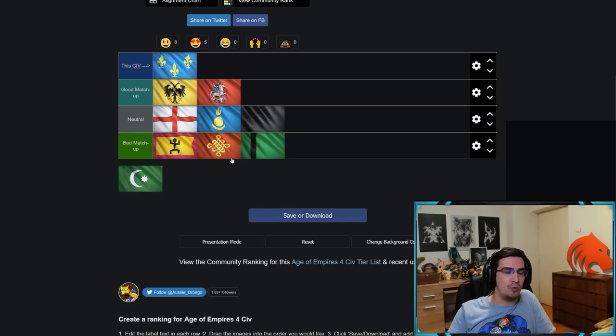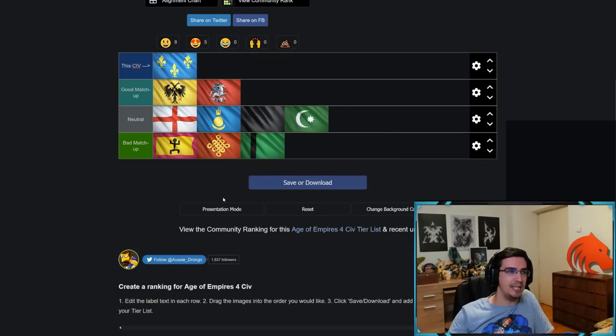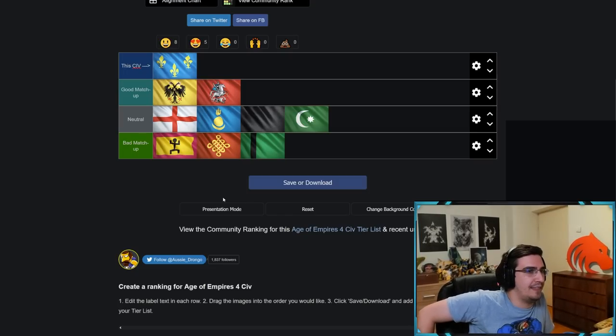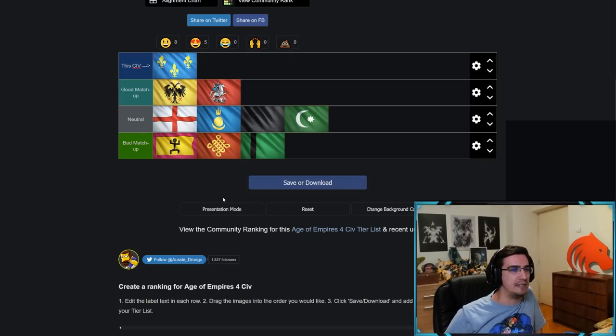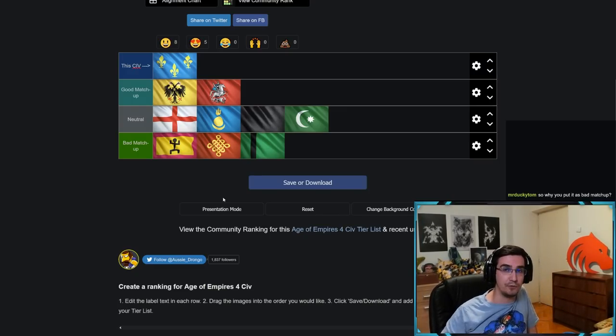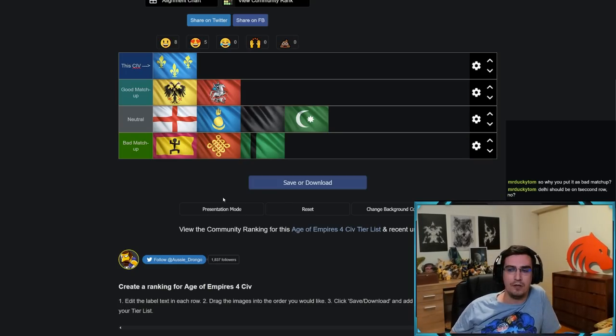Ottoman is a pretty bad matchup for French. It's very tempo-based, kind of like Abbasid in a lot of ways — it all depends how the game starts. Ottoman is tempo-based against every civ because they get free units; the longer the game goes, the more value they get. You need to get raids in on their wood line specifically in Feudal to deny them from just producing a ton of archers and snowballing from there.